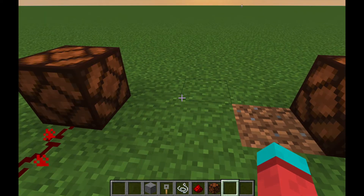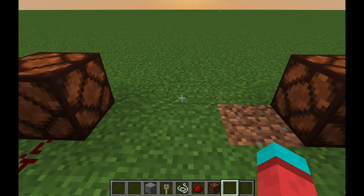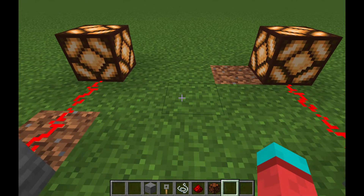Tripwire hooks connected by string will emit a signal on either side while you are standing there.